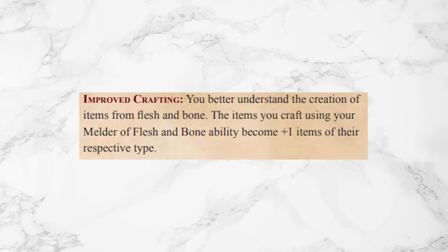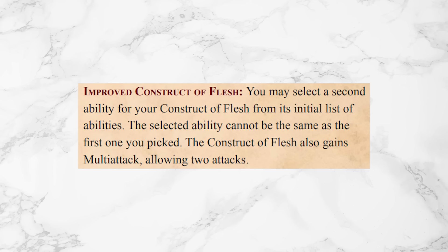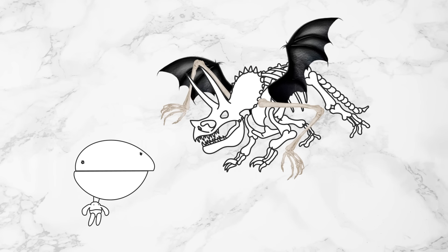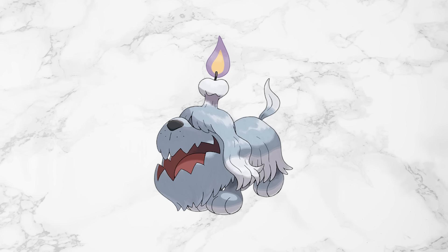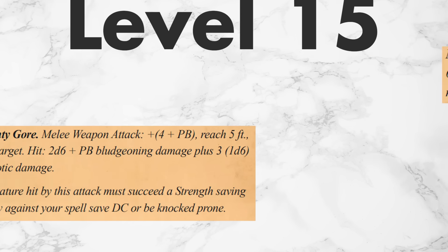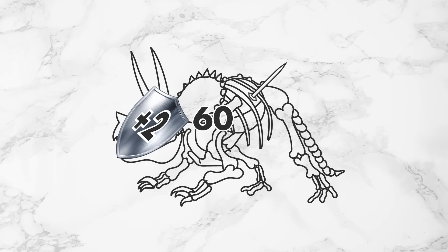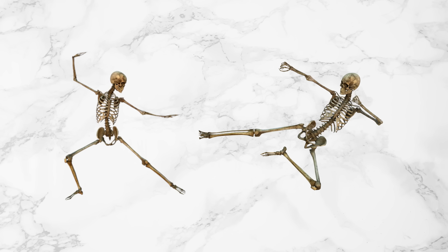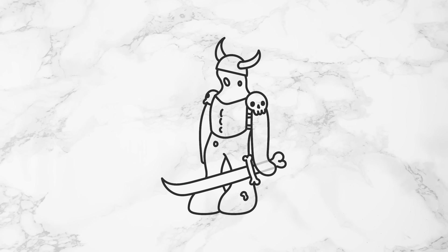Level 9 gives us Improved Construct of Flesh, which lets you choose another ability for your Construct of Flesh AND lets it attack twice instead of once. This is what I always wanted from a pet owner subclass — don't give me the power-ups, give them to my Pokémon! Level 15 does more of the same and it is great. You get to pick a second attack for Bones Malone, each attack does an additional 2d6 necrotic damage, its AC goes up by 2, and its maximum HP goes up by 60 points! Take notes, Battlesmith!